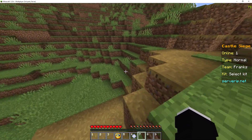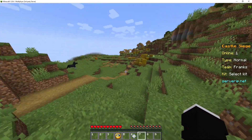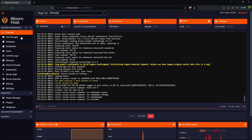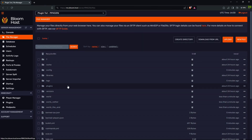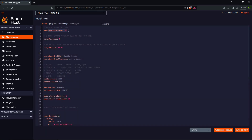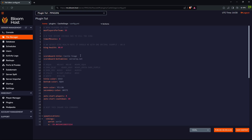So we'll take a look at the config and then we'll reboot our server and log in. Here is the console — click file manager, click on plugins, click on Castle Siege, click on config. Here's the max amount of players: 16, a timer in minutes, the health that the king has, this is a scoreboard on the sides.